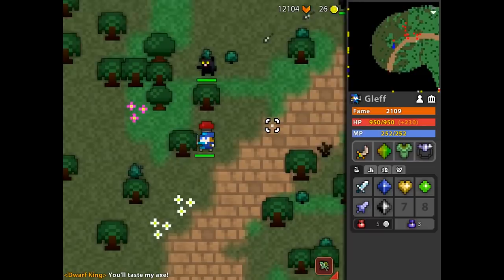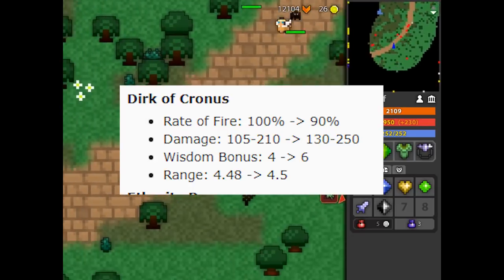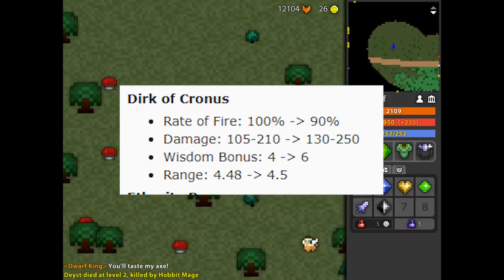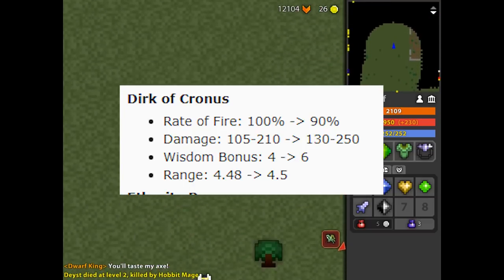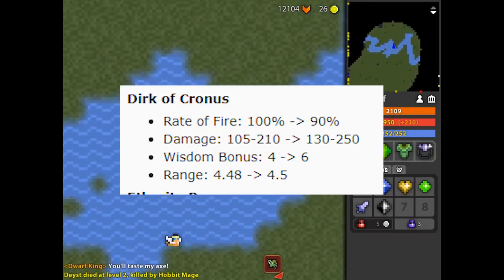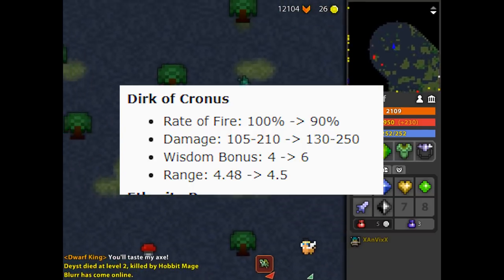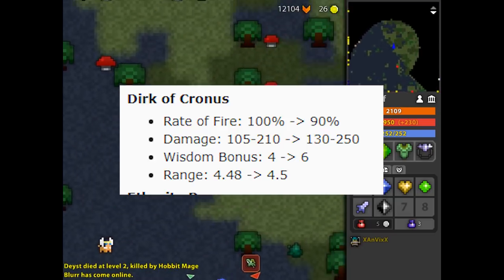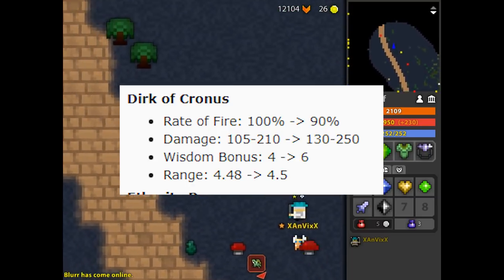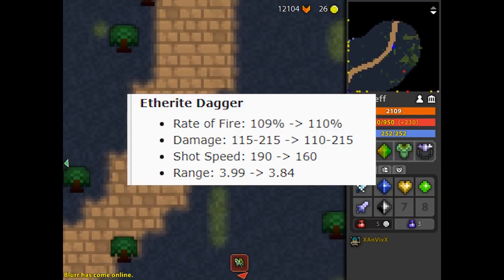Guys, you won't believe this, but they actually did buff the seeder. They did remove 10% of the rate of fire, but the damage was 105 to 210 and now they increased it to 130 to 250, so that's a nice increase. This gives the Dirk of Cronus more damage per shot than the Aetheryte. The wisdom bonus was 4 before and now it's up to 6, and the range was 4.48 and now it's 4.5.